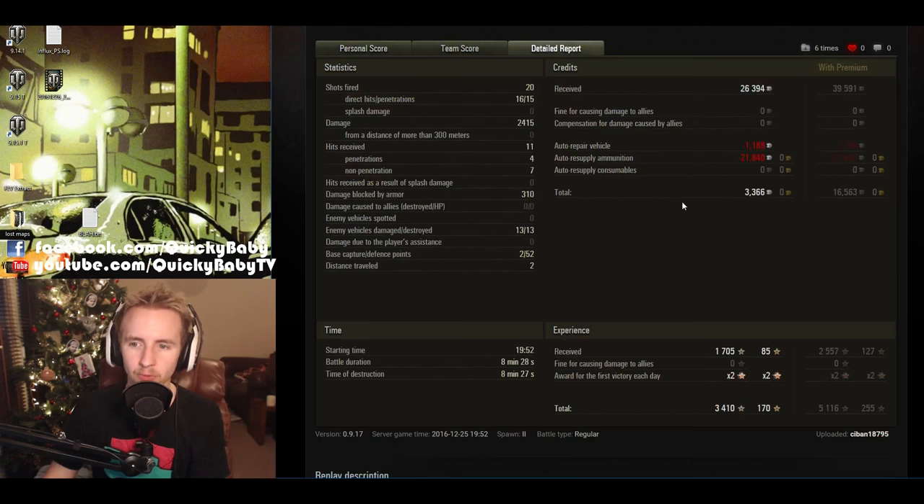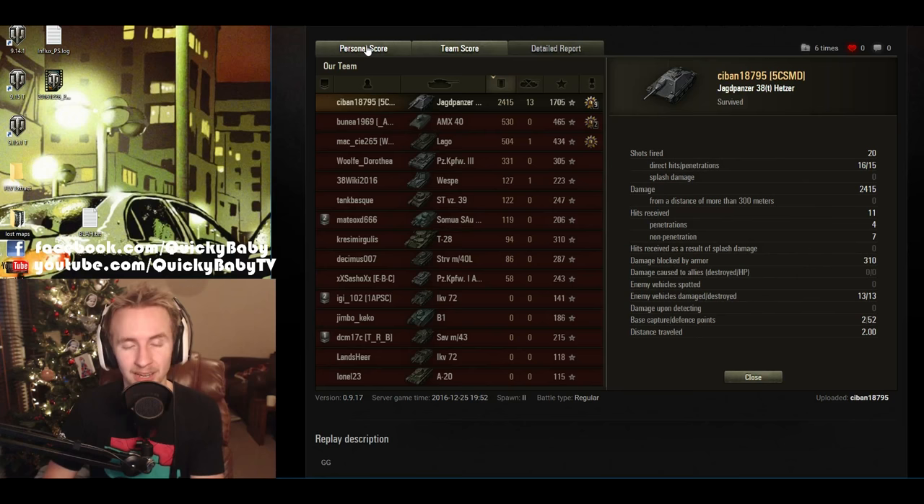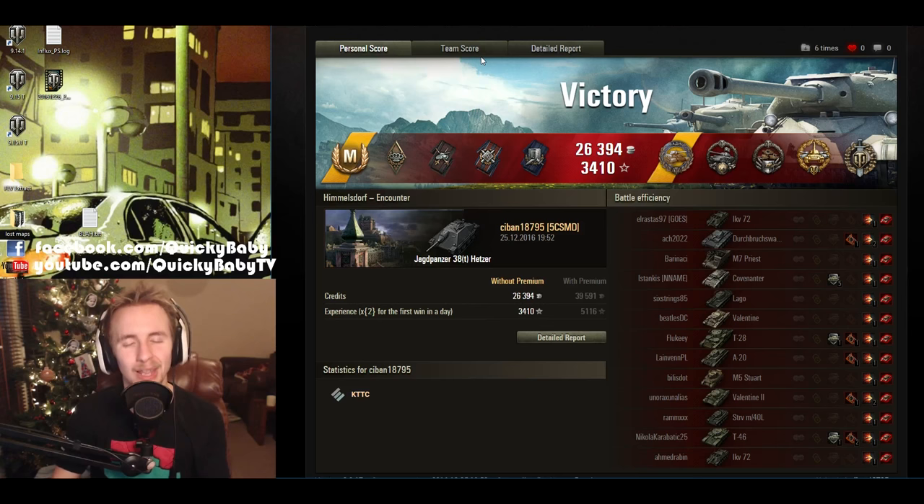Interestingly, Saban doesn't run a premium account, yet even with those HEAT rounds fired, he still made 3,366 credits profit — and with a premium account that would have been 16,000 credits profit. So the Hetzer, even with a few HEAT rounds fired, looks like quite a decent tank for a free-to-play player, especially considering the alpha damage from that 105mm.